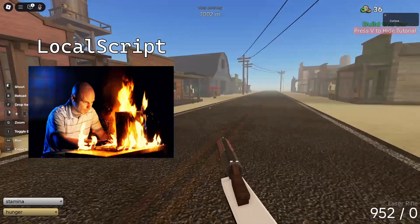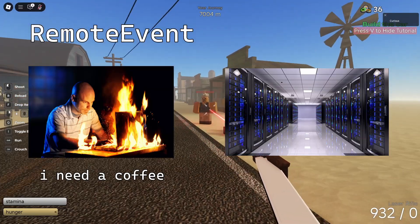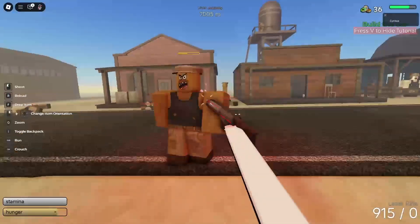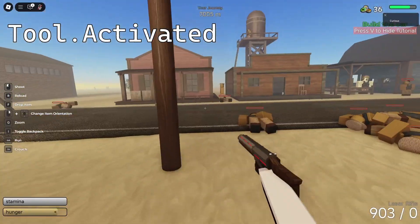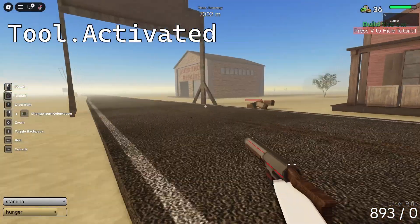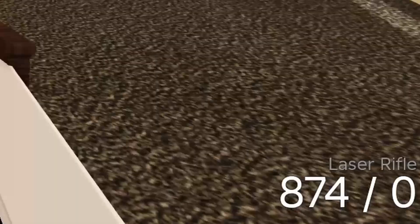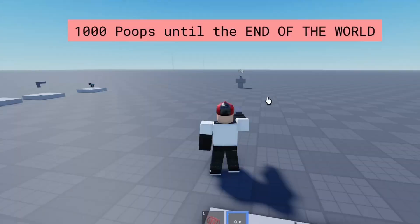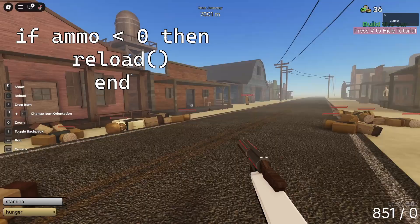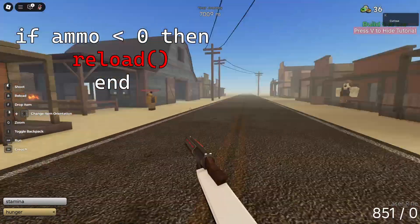How the local script tells the regular script that the gun was fired is by using a remote event. Remote events allow local scripts to interact with the server and vice versa. A Roblox script signal called "activated," which is a part of every tool, is triggered whenever the player activates the gun — for PC users, this is done with a left click. One is subtracted from the ammo count, and a bool value called debounce is set to true, to prevent you from turning a pistol into a machine gun. An if statement also checks if the ammo is less than or equal to zero when the gun is fired, and if it is, it'll run the reload function.